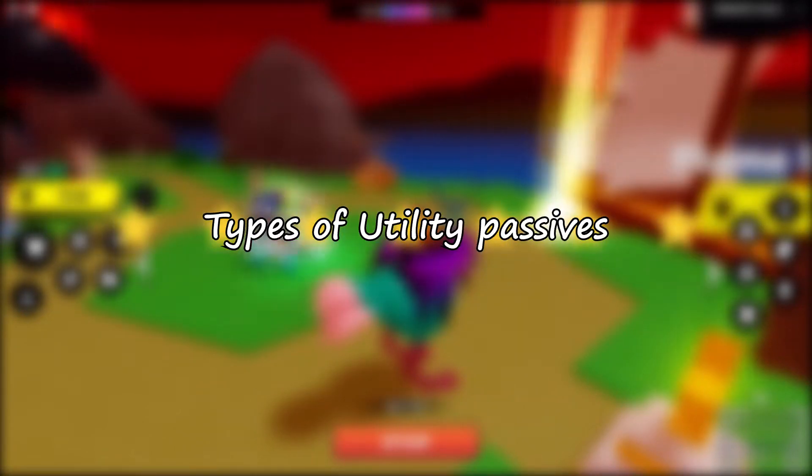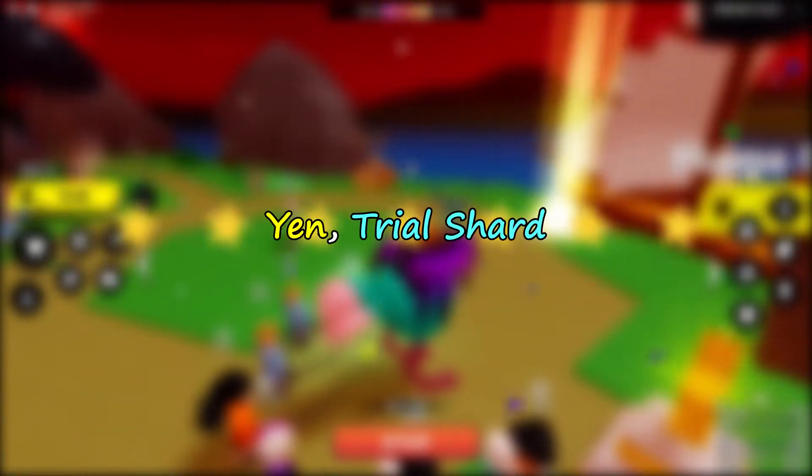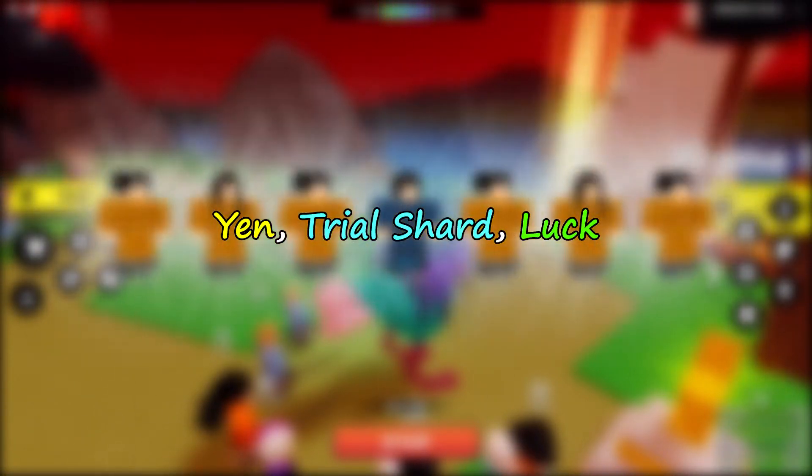Currently there are four types of utility passives — those types giving bonuses towards yen drops, trial shard drops, your luck, and your damage multiplier. I'll go into more detail about those next.